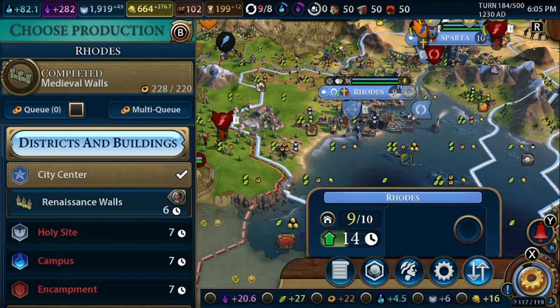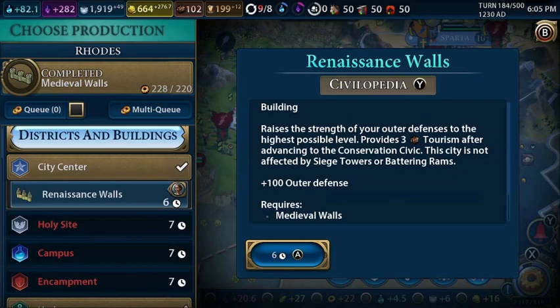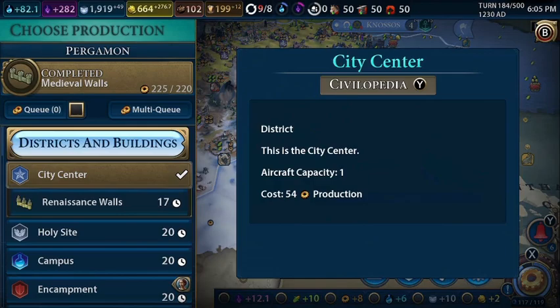We're building walls in every city. Ancient walls give 1 tourism, medieval walls give 2 tourism, and renaissance walls give 3 tourism. I believe that's how it works — correct me if I'm wrong in the comments section.